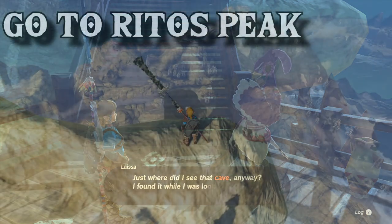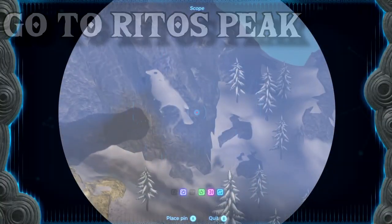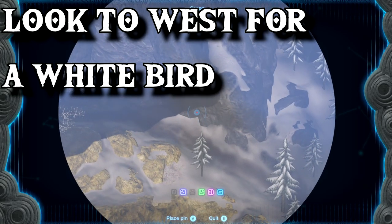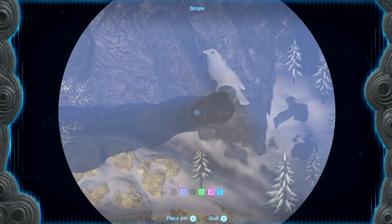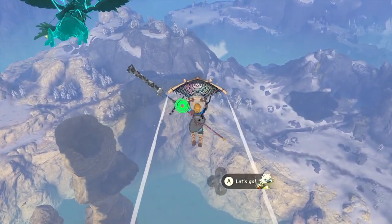Make your way to the top of Rida Village by Metal's Perch. Ascend it, climb it, whatever way is necessary. During the morning, you can watch the Perch line up with a white bird shape to the west. Just glide over to the white bird and head inside.